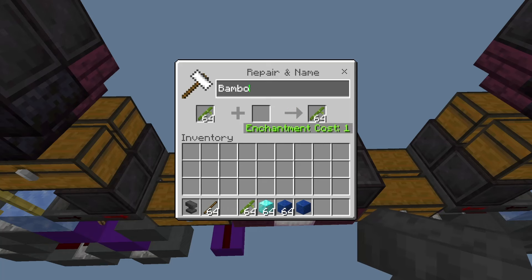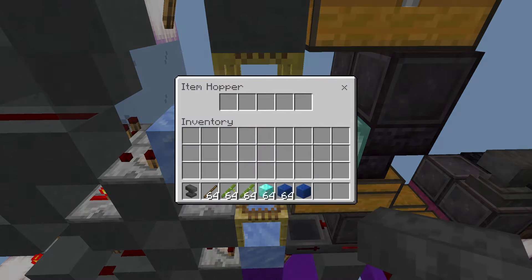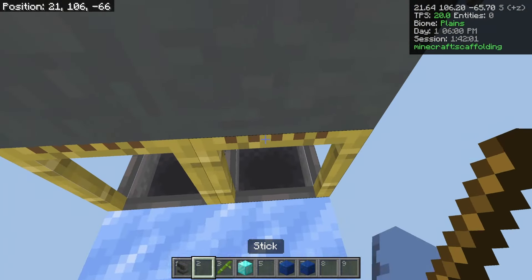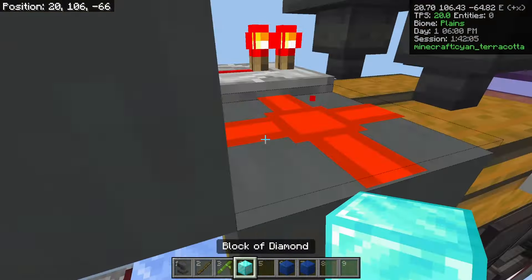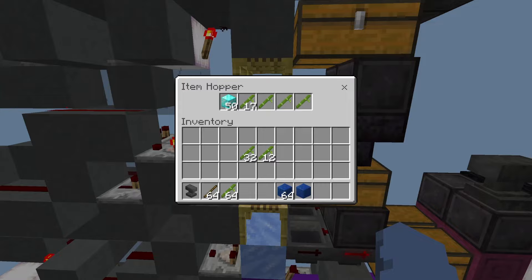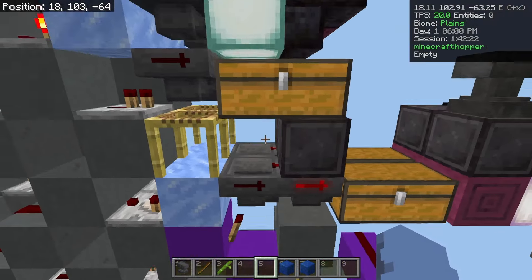The first one is your normal filter - that's the easiest to set up. You just take some items, rename them - I'll call this one filter one. And you need just a single one of the item you want to sort. You go into the hopper and grab 20 of your named items, and then put exactly one of what you want to sort in there. If I drop an item that isn't diamond blocks in there, it won't pick it up, but if I do drop my diamond blocks, it'll pick them all up at once - that was an entire stack - and put them into the chest.